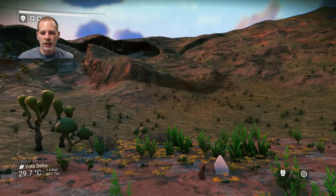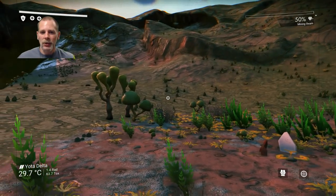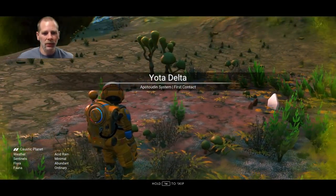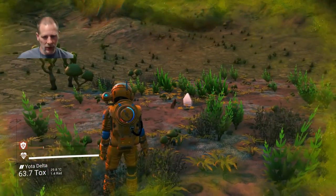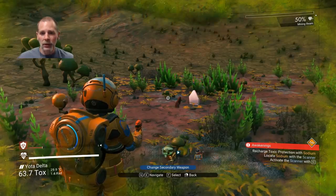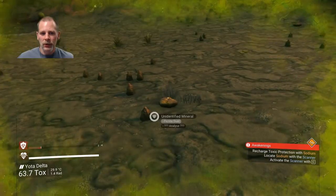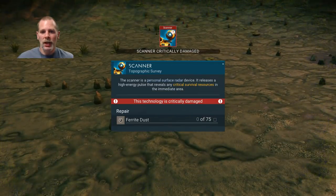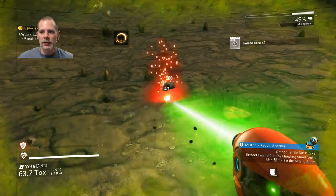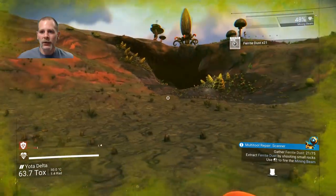It's been a couple years so this may be a little derpy. Laser attachment is operational. We're on a caustic planet. I need to hit X and go. Apparently we need to recharge with sodium, and our scanner is damaged — we need ferrite dust to fix it. So we're going to grab ferrite dust to fix the scanner. You need to watch out for sentinels — they're the little flying drone dudes.